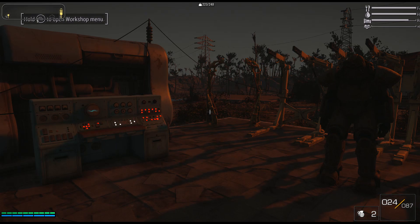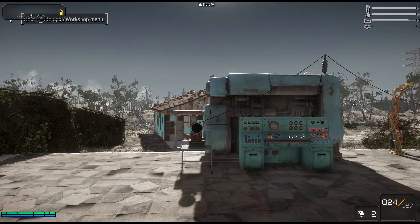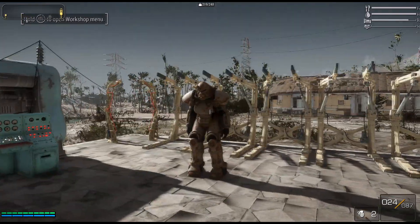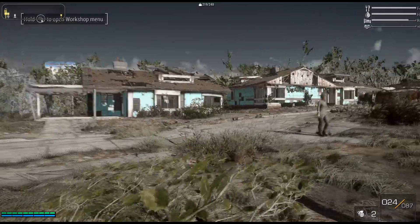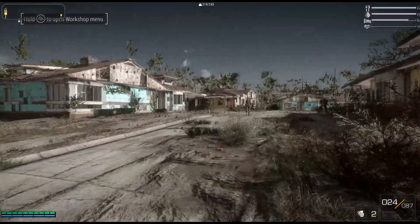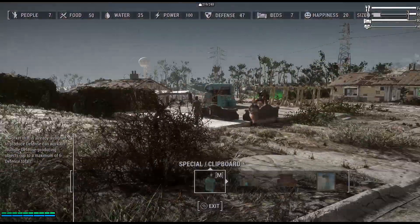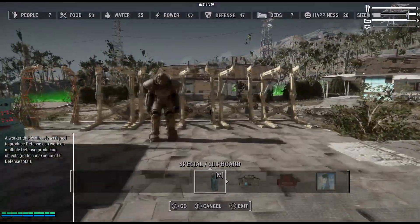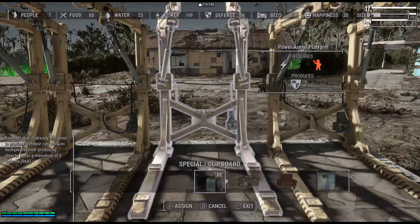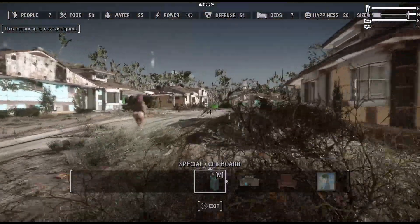All right, it's daytime now. Don't mind the colors — every time I try to record, some weird stuff happens like colors messing up and it starts raining. The next thing you want to do is open your menu and start going up to settlers and assign them to the post. I'm going to run around and grab five settlers and assign them to these posts.